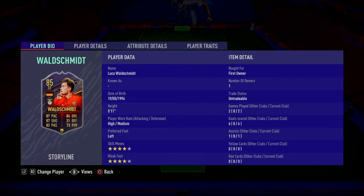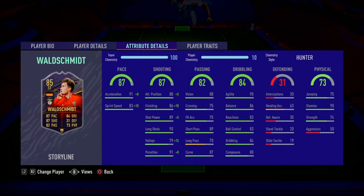Going on to the stats: the four-star, four-star skill moves were very nice. On his left foot he finished everything. The four-star weak foot was really good for doing La Croquetas and Berba spins. Obviously it would have been great if he had five-star skill moves, but it is what it is.